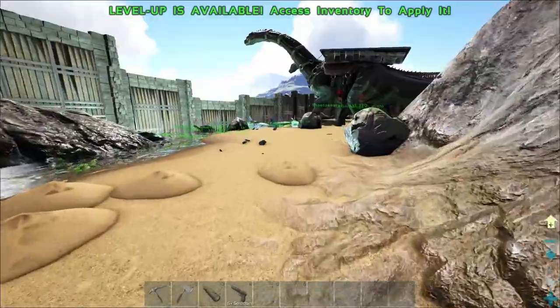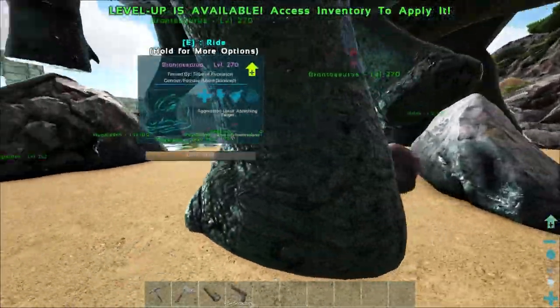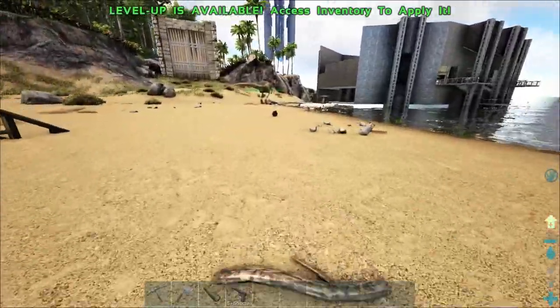Other than that, not too much has changed around the base. We've kind of just been chilling, working on resource crops, grinding some stuff. Alright, we've got the Bronto egg here, so let's go ahead and hatch it by the base here.